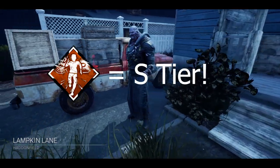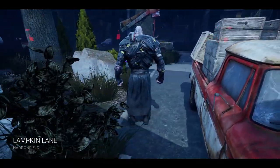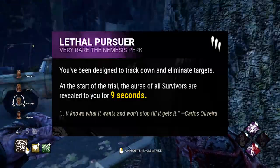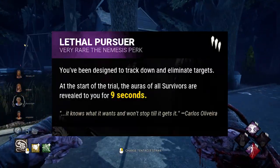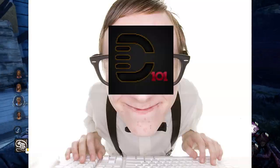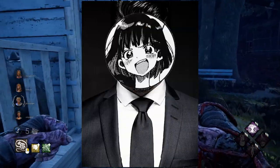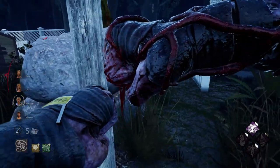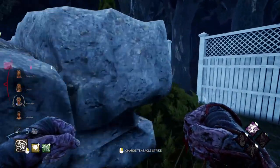Lethal Pursuer — meta perk. I'm calling it. Now let me explain. If you don't know what Lethal Pursuer does, long story short: game starts, 9 seconds, you can see the aura of all survivors. That's it. But it only lasts 9 seconds — but you don't understand how big of a deal that is. This perk does three things really, really, really well.